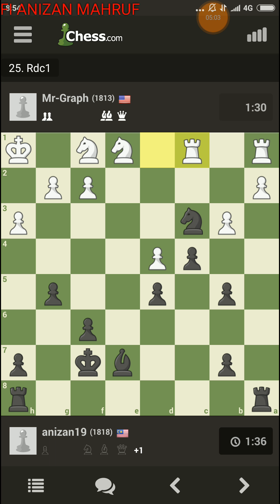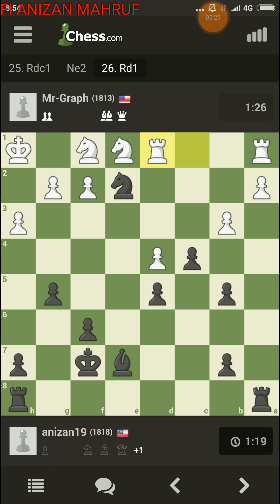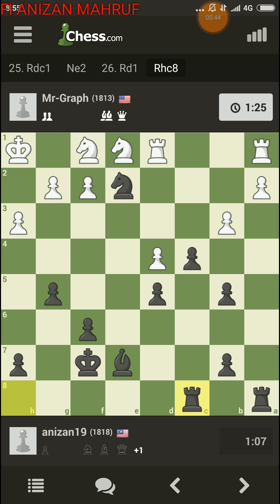If he goes there — should I play b4? If I play b4... I'm gonna have a passed pawn. Let's try running with him first. Knight e2 again. Now I'm gonna move the other rook to c-file.